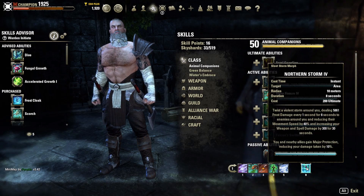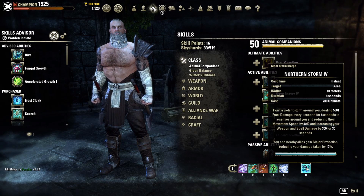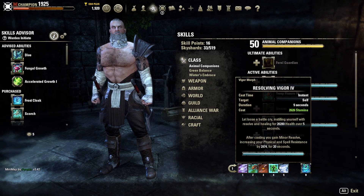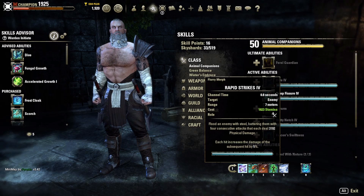I'm running Northern Storm as my ultimate — it's 200 cost and deals almost 600 damage every second for eight seconds while applying a slow. It also gives me an extra 300 weapon and spell damage for 30 seconds, buffing my damage output. It grants Major Protection to me and nearby allies, reducing damage taken. I'm leaning into DoT pressure in my blue CP tree, and both Rapid Strikes and Arctic Blast are considered damage over time effects that benefit from this.